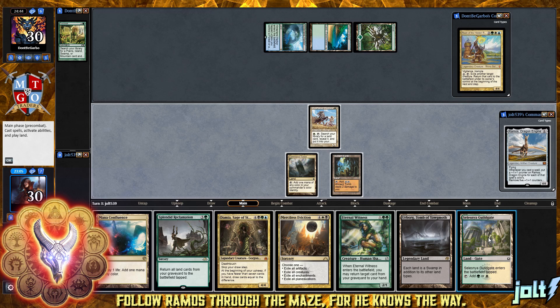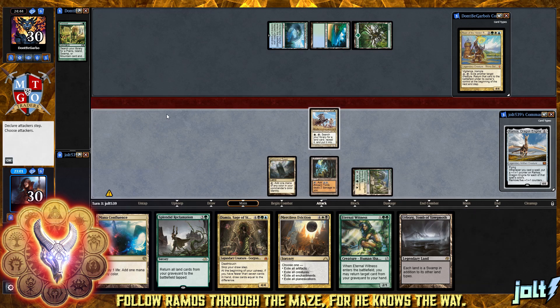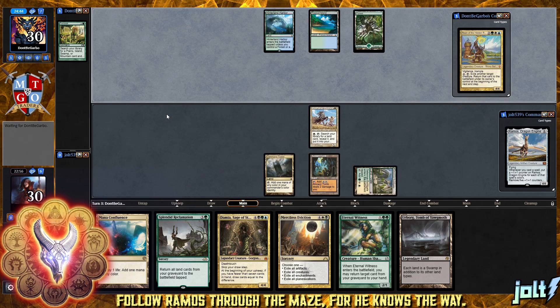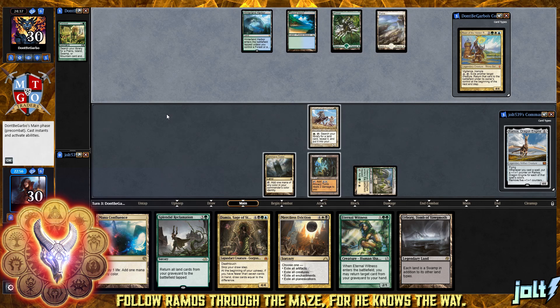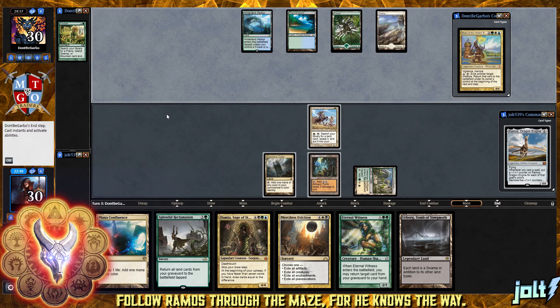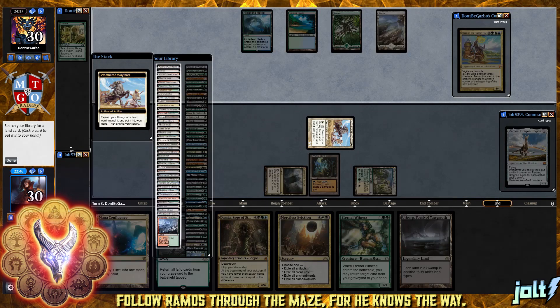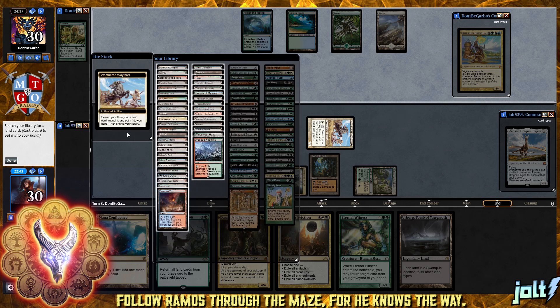Let's go ahead and get down Selesnya Guildgate, because there's not much else we can do. We'll pass the turn to our opponent and hope they make the land drop that allows us to go for another Weathered Wayfarer activation. One of the fun things about Ramos - if you haven't seen this deck before, this is Maze's End. We're going for an alternative win condition. For the most part, this is just a five-color goodstuff deck. It's a lot of fun.